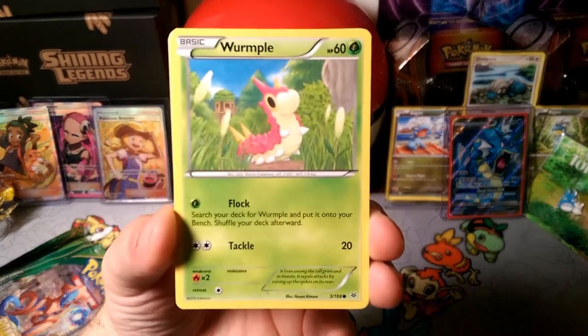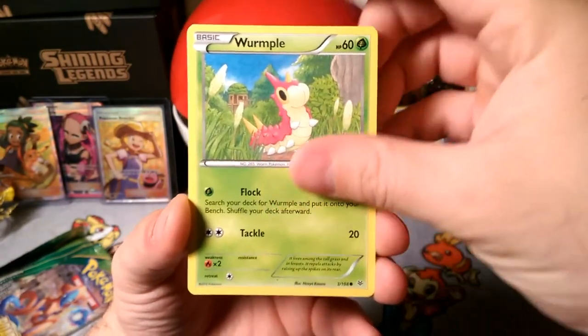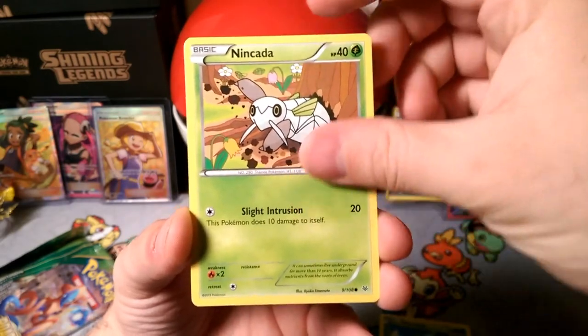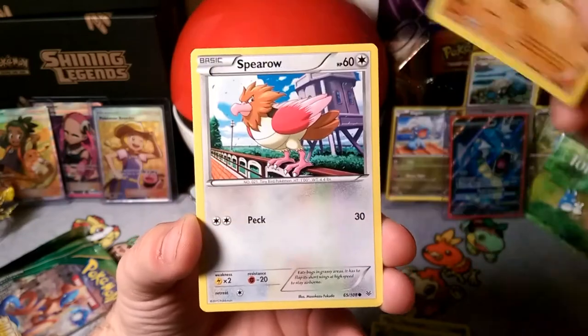We're going to start things off with that Wurmple. You know you've got to search for your Wurmples, put them onto your bench and get going. Ninjask, a Bynacol — I didn't remember this was in the set, but I guess it is.